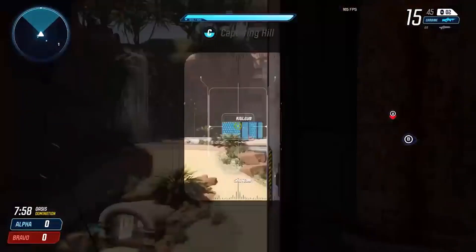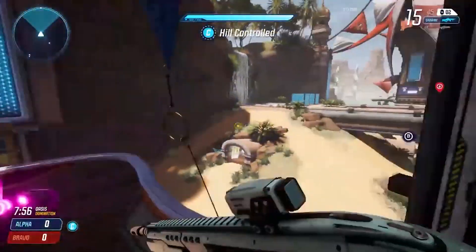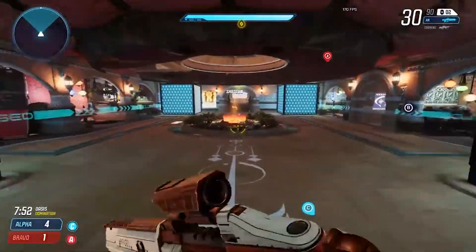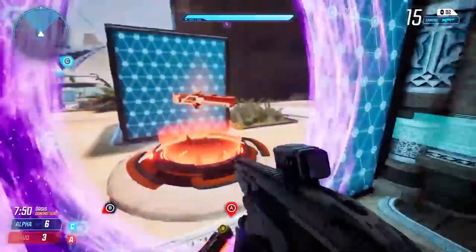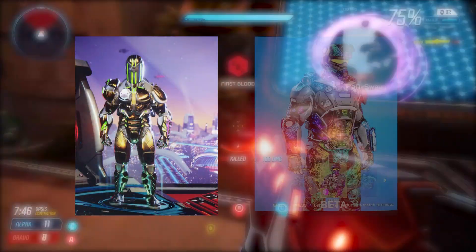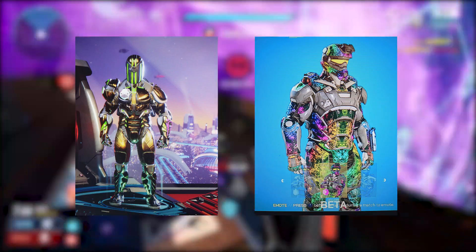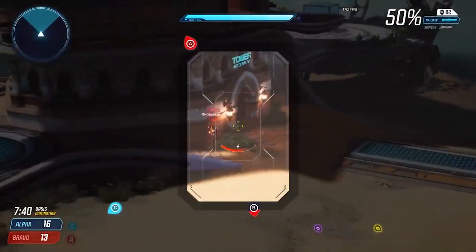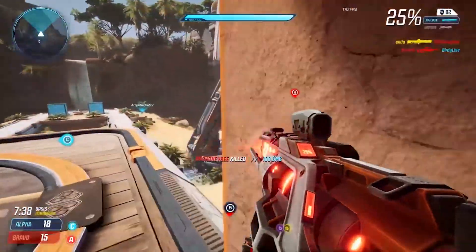Yo guys, what is going on? Welcome back to another Splitgate video. We've got another guide today, and today's guide is going to be how to actually get reward drops in Splitgate. I'm going to tell you every single way — you guys want to receive the awesome gold skins and the rainbow skins that you can currently get in the Splitgate reward drops. I'm basically going to be telling you how you can get them, and it's quite easy to actually get them.